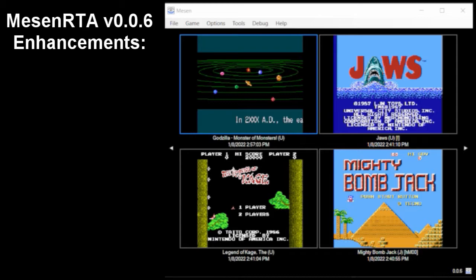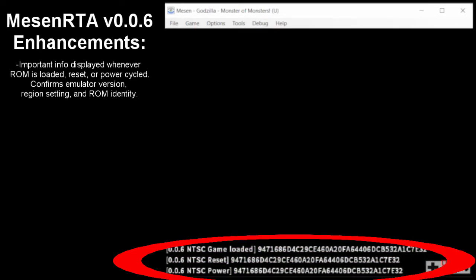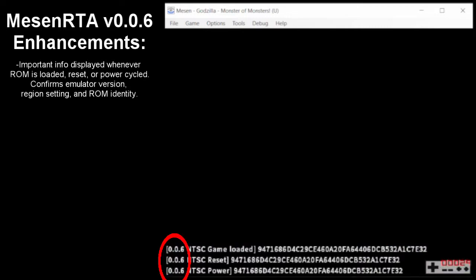Once we get a ROM loaded, there are a couple of things that people familiar with standard Messen will notice right away. The first thing I want to talk about is this text that appears at the bottom, which appears whenever a ROM is loaded, reset, or power cycled. The first bit of info is the version number of Messen RTA that you're currently using. Having this appear on a reset is convenient for submissions to any games that require you to confirm your emulator version.